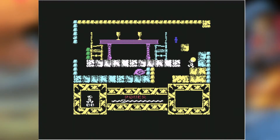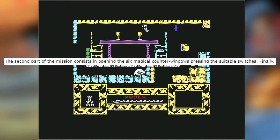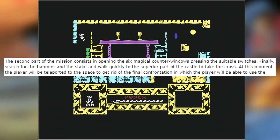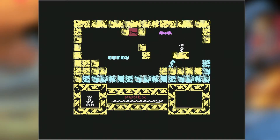If the player does it, the player will be able to jump the enormous pit. The second part of the mission consists in opening the six magical counter windows, pressing the suitable switches. Finally, search for the hammer and the stake and walk quickly to the superior part of the castle to take the cross. At this moment, the player will be teleported to the space to get rid of the final confrontation, in which the player will be able to use the laser weapon and the self-propelled knapsack. Now, I've not completed the game, but I don't feel like self-propelled knapsack is the correct terminology. Regardless, this entire description made me want to play it much more than this did. Codemasters should have just used self-propelled knapsack as a box quote, to be honest. It would have been a bestseller.